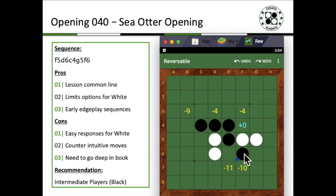So let's take a look at this Sea Otter opening. With F6, that is actually the start of the Sea Otter opening. It usually limits the options for white, in the sense that if white wants to go to the best move, there is only one move, with quite limited sequences for white. And it usually leads to very early edge play sequences. So if you're really good at edge play, this would actually give you the advantage of trying to get that lead right from the start of the game.